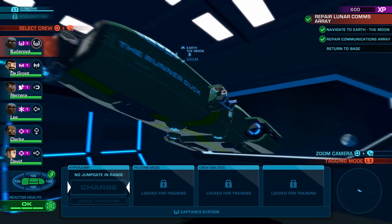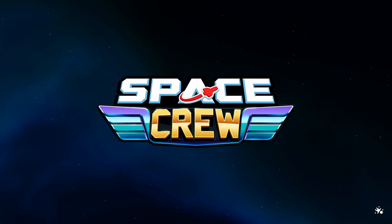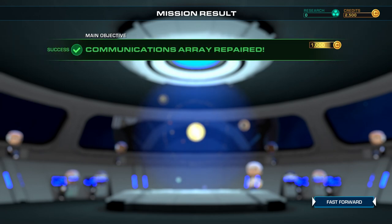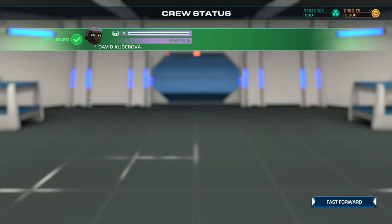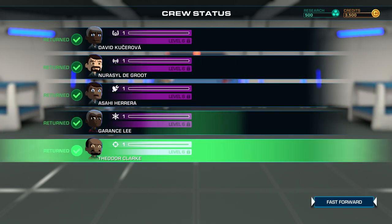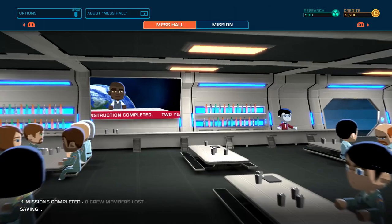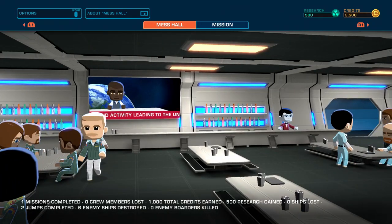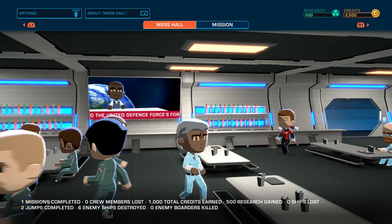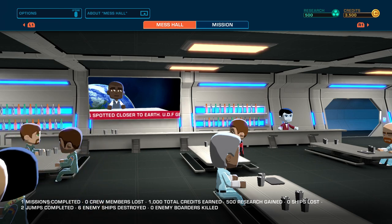So if you've played Bomber Crew or watched us play it, all this is gonna look very, very familiar. They kept more the same than what they actually changed, from what I noticed. It really is just Bomber Crew set in space, which I'm cool with — Bomber Crew is awesome. The mess hall is basically like the view in Bomber Crew where you're looking at your whole base. It shows you how many missions you completed, how many crew members you lost, all your stats down at the bottom.